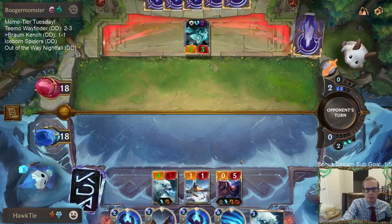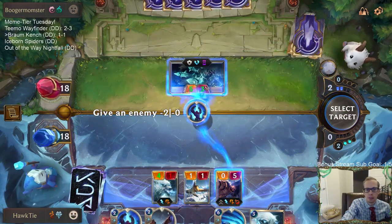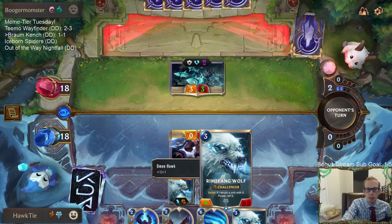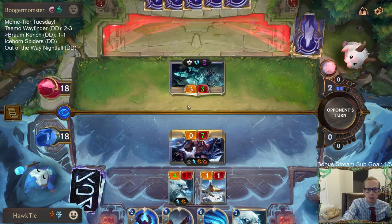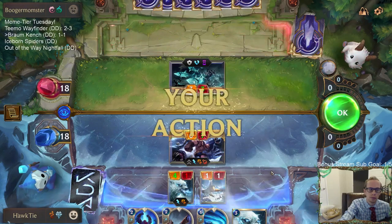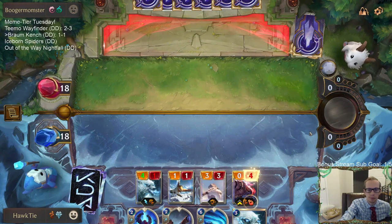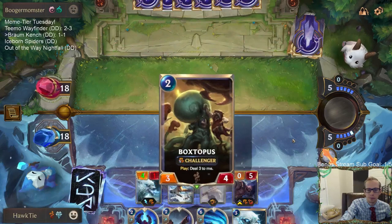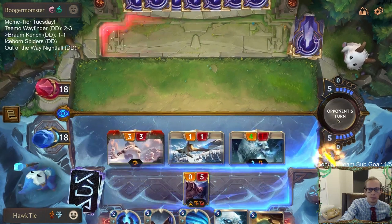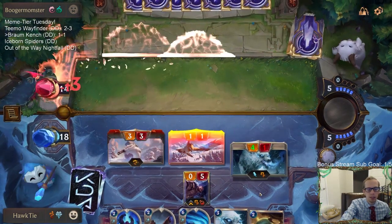Let's get Braum in play first - Braum can block with Troll Chant. Maybe we should have done the plus two to the Rime Fang Wolf and just the minus two to the shark. Attack for eight, try to put them down to ten. Yeah, marker the aisles - plus two plus two buff, they may have had that.